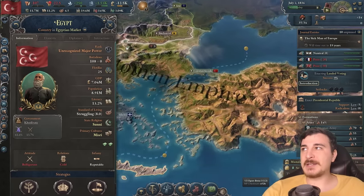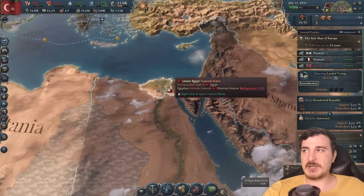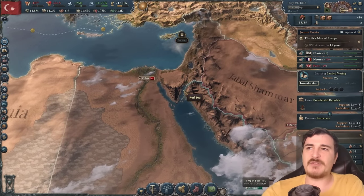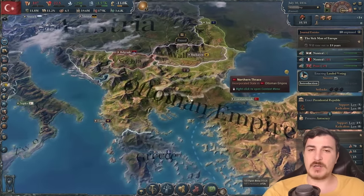They've got 108 battalions. We have 145, so we're going to get maybe 170 or so by the time the war starts. It's not about the amount of units to be fair — it's about the quality of said units and how well trained and equipped they are. That's what actually matters in the war to come.